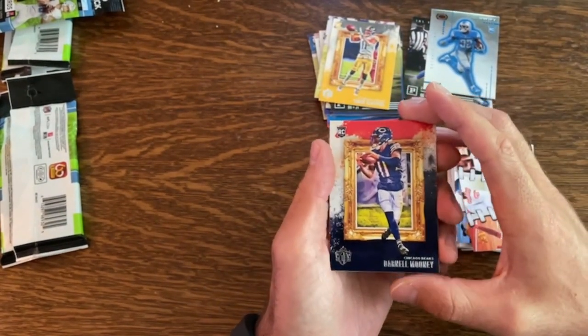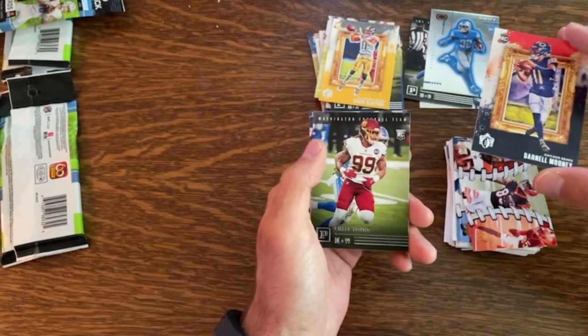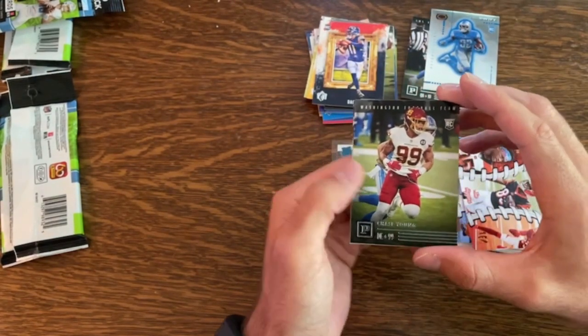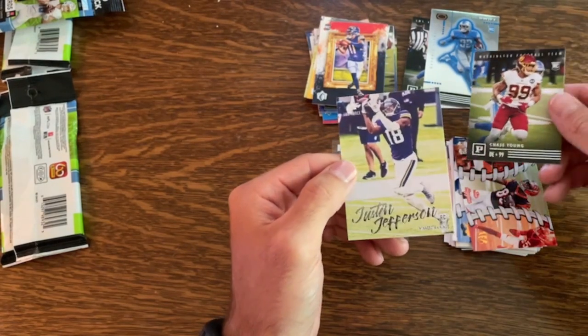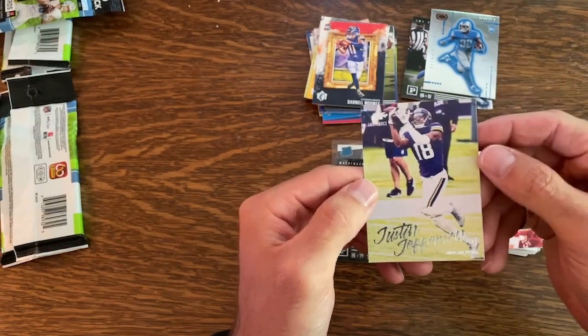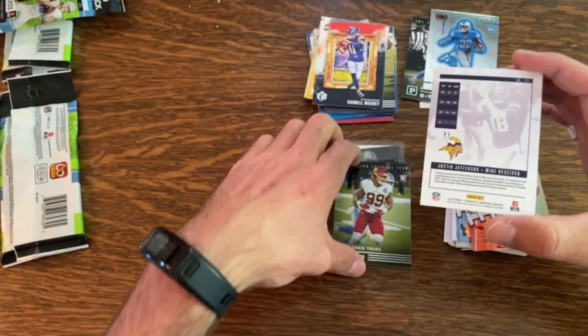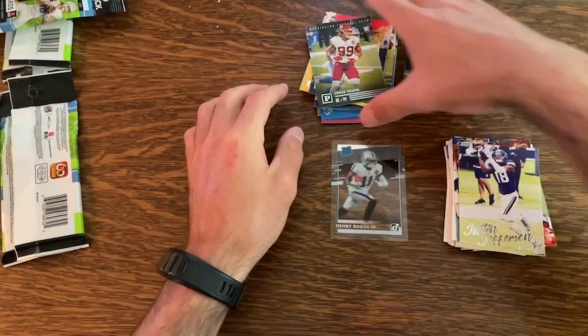Darnell Mooney for the Bears. Another Chase Young — awesome. And the last card right behind the Chase Young — we have a Justin Jefferson! Very cool, Luminance Justin Jefferson. Not too bad of packs — I really like that Justin Jefferson.